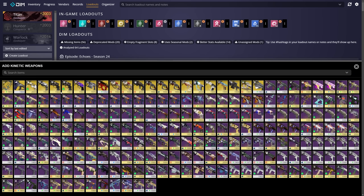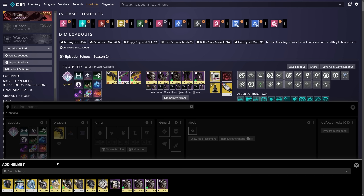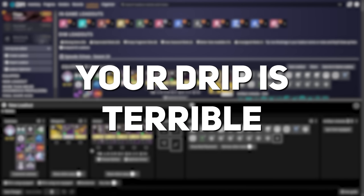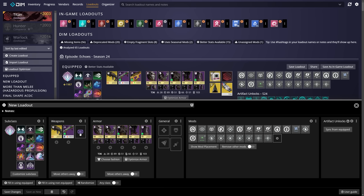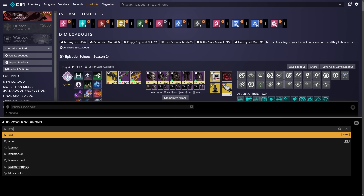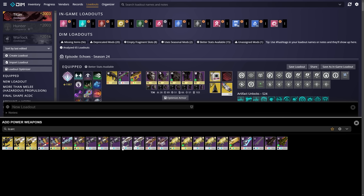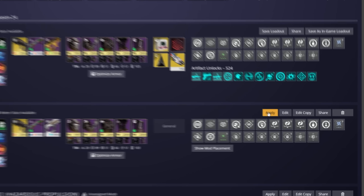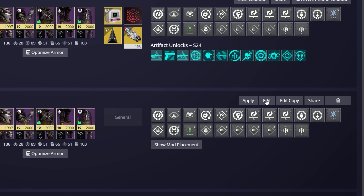You can fill it in with whatever you want — from your subclasses, to your abilities, to even your cosmetics. A thing to note is that while filling all of these things out, you have access to the search bar, which means you can apply all those filters we just went over. Upon saving your first build, you can equip it right here in DIM, edit it however you like, and even share it right there on the spot.